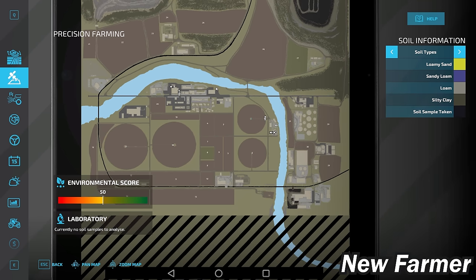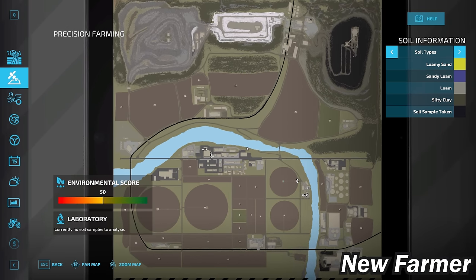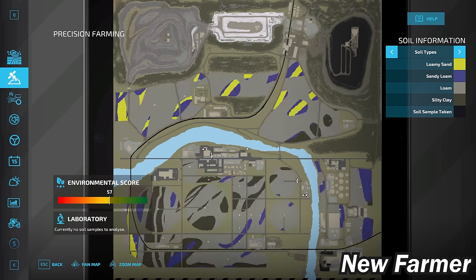This map uses a custom soil map. To the north, we have fields that are predominantly loam but with a little sandy loam, loamy sand, and silty clay mixed in. To the south, there is less loamy sand but still a nice mix of loam, silty clay, and a sprinkling of sandy loam as well.